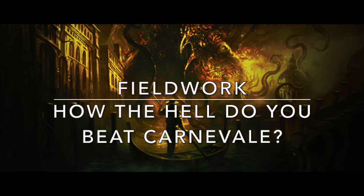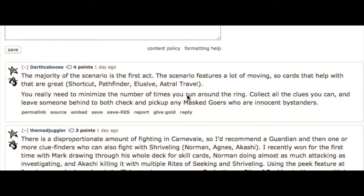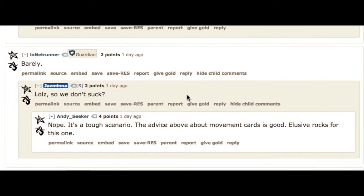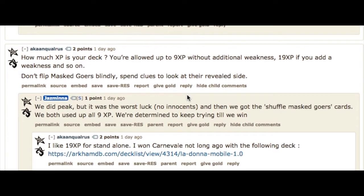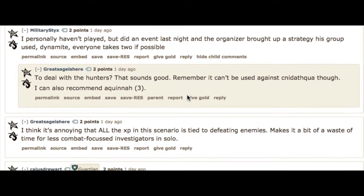In this episode of Fieldwork, we explore the question: how the hell do you beat Carnival of Horrors? I saw this question posted by user Jazmina on Reddit and they were asking for advice on how to get through the scenario. A couple of people responded: there's a lot of moving, so cards like Shortcut, Pathfinder, Elusive, and Astral Traveler would be great. There's a lot of fighting too, so make sure you use a Guardian or something. Somebody said 'barely.' So I got to thinking about how this scenario really attacks you at multiple angles — willpower tests of three or higher, agility tests of four or higher, enemies with three or four health, investigating to do, and lots of movement.